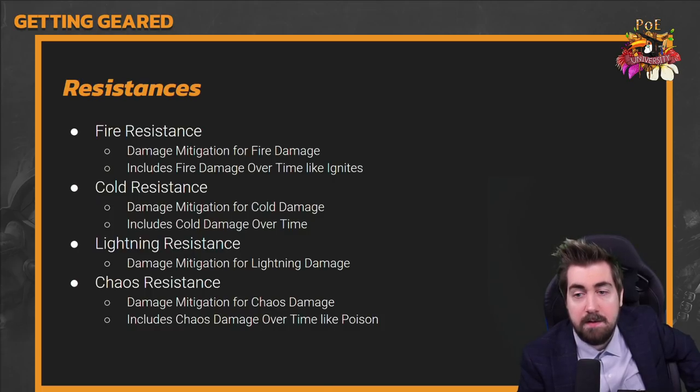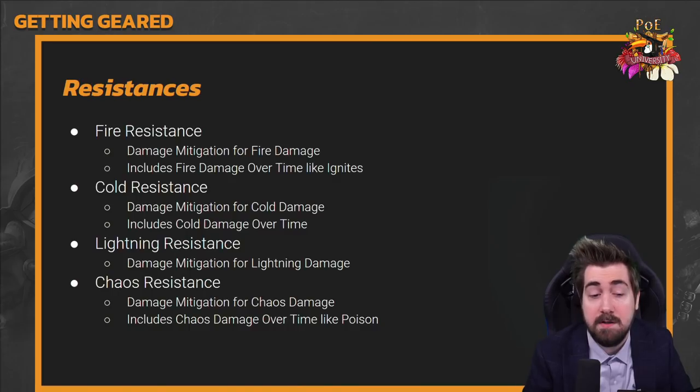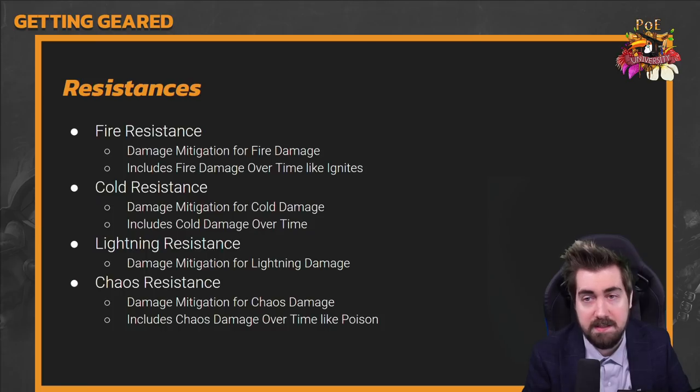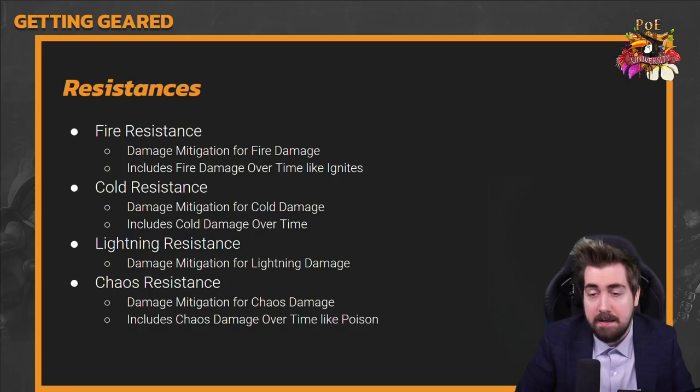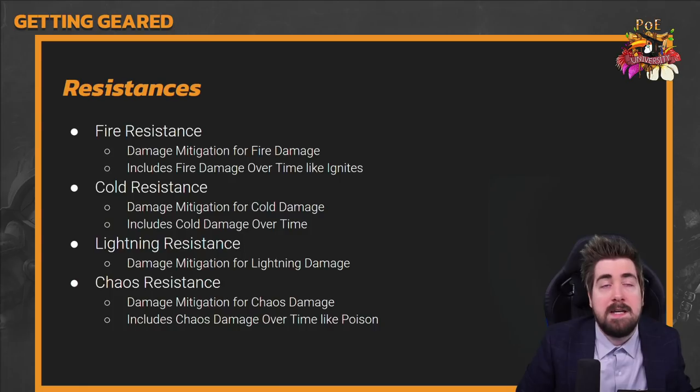Resistances are very straightforward: if you're taking 100 fire damage and have 75% fire resistance, you take 25 damage. The game expects you to have resistances — unlike many other games where resists are optional. Resistances reduce damage from both direct hits (like a fireball) and damage over time effects (like an ignite). The maximum resistance is 75%, but you can push it higher — the absolute cap is 90%.